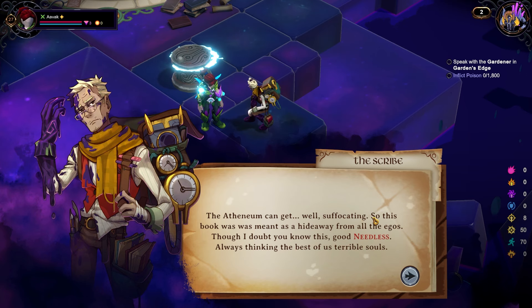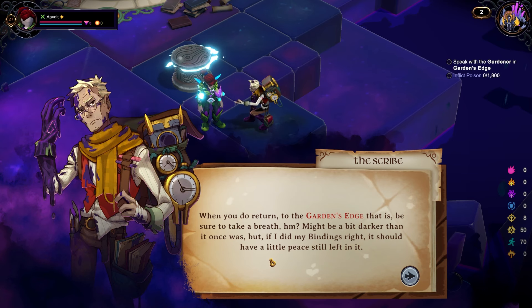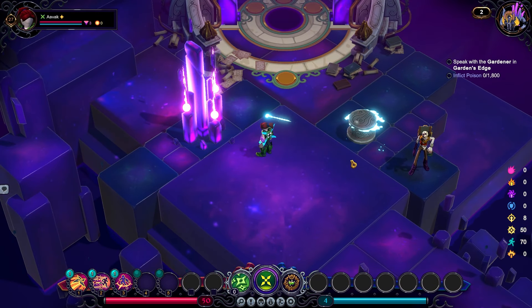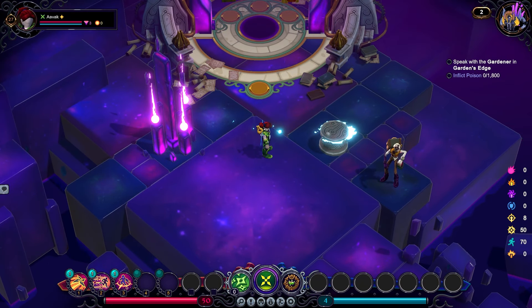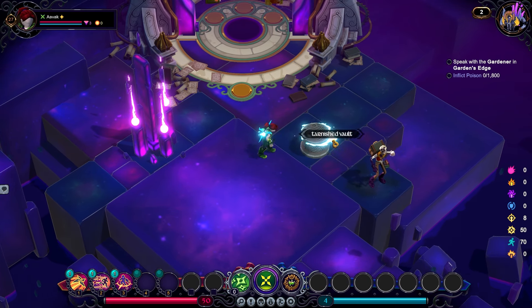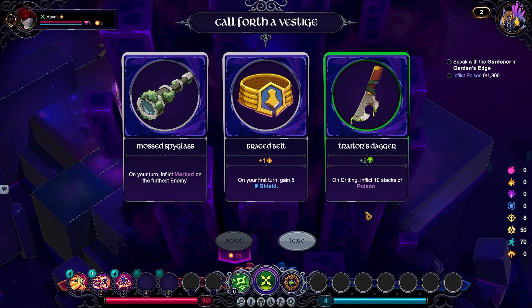"The Aethernum can get suffocating, so this book was meant as a hideaway from all of the egos, though I doubt you know this." "Always thinking the best of us terrible souls. When you do return to the Garden's Edge, be sure to take a breath — might be a bit darker than it once was, but if I did my bindings right, it should have a little peace still left in it." I love the idea of that. The Garden's Edge is particularly a Moss Cloak kind of class quest, so I'm going to be going there anyway.